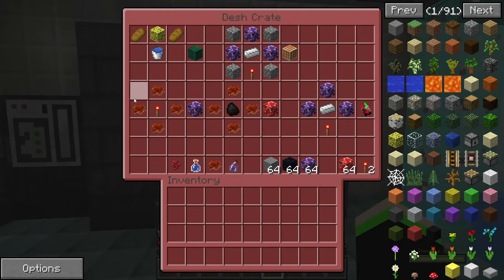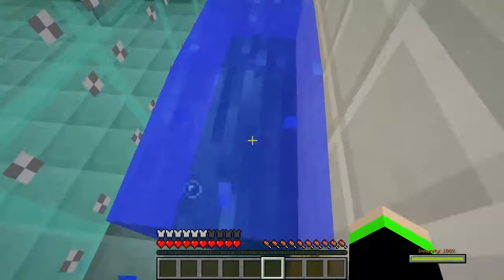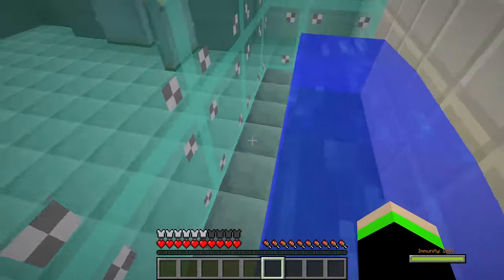So here we are. This is all the blocks in the Bacterium Mod. So first things first, we have two breads, one sponge, and one water bucket that crafts the must. Now the must is something you must have.